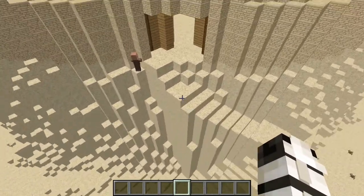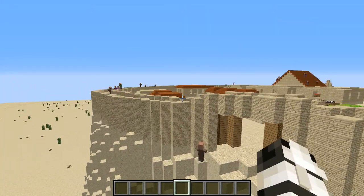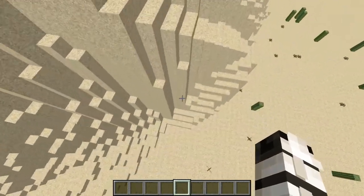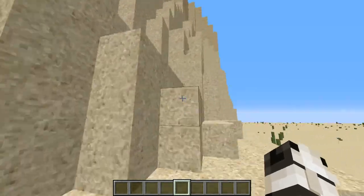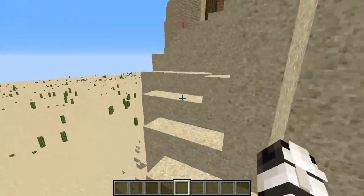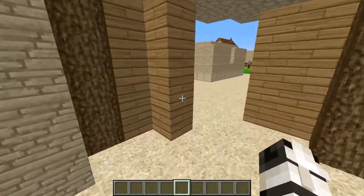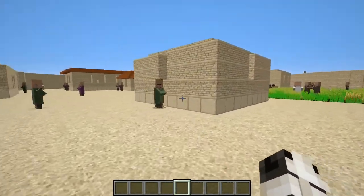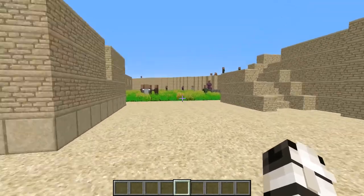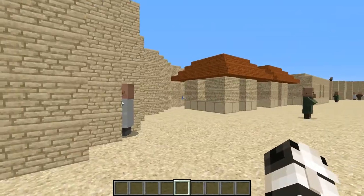Now I could just fly over since I'm in creative mode, but let's take the serpentine path — though I'll probably still fly up because it takes a really long time and I just want to show it off. That's the serpentine path, and now here we are at the gateway which takes you inside of Masada, which is a nice safe place away from all the people below trying to kill you.